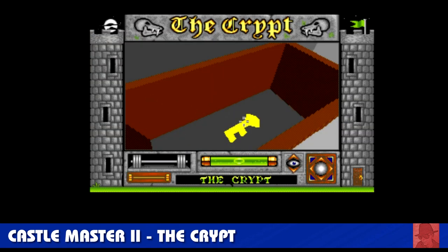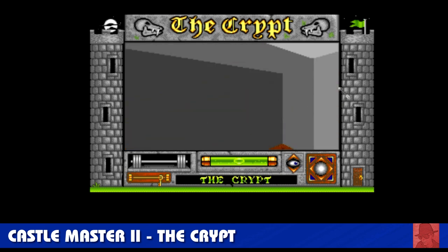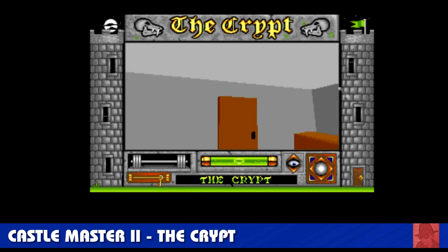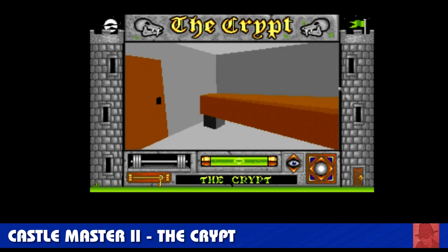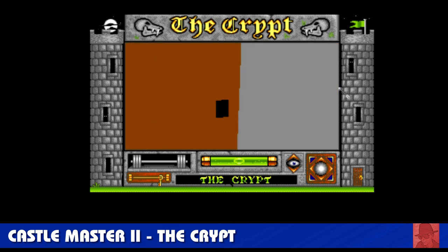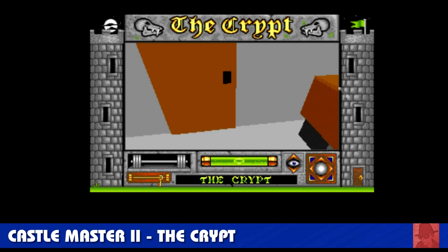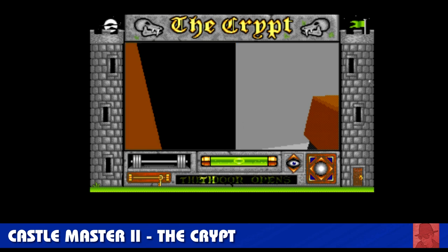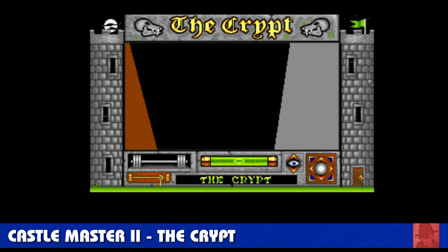Castlemaster 2: The Crypt — came out the same year as Castlemaster, it must have sold quite well. Same sort of thing, but this time you've got to escape from a crypt. Opening doors, finding keys, opening chests and getting through various different traps. There are enemies every now and again that try to kill you — the screen will flash red when they're attacking. There are a few keys to master in this one, but it's certainly doable. It moves at a leisurely pace and you're not time dependent. Castlemaster 2.